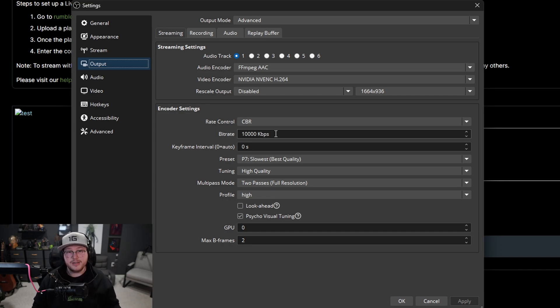I think my bitrate was just too high — when viewers went to watch at 1440 it was buffering constantly. Once I changed it down to 10,000 people started hanging out again, so I recommend a maximum of 10,000 bitrate based on my experience.